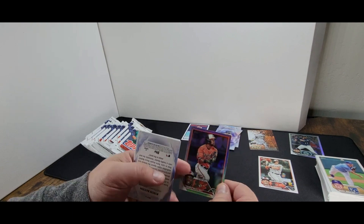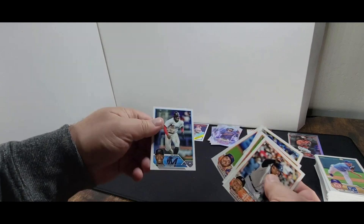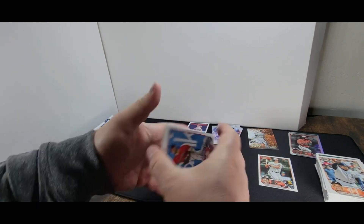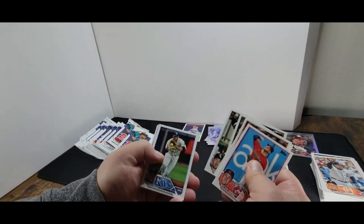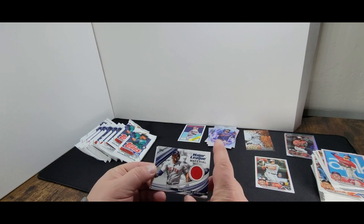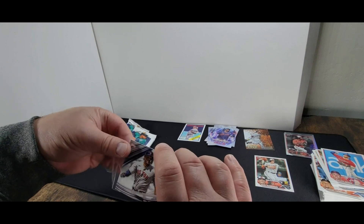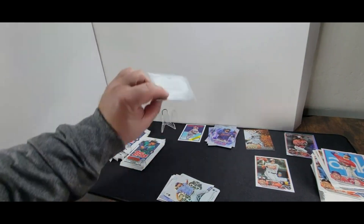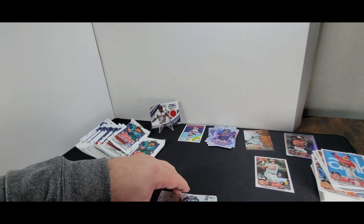Here's a Cedric Mullins parallel — set him off to the side. Stars of MLB — Byron Buxton. Nolan Jones. There's an aces card in there. Hey, what's this? Major League Material — Xander Bogarts! Nice, we'll take that. That's pretty cool. Let's see if he fits in a normal penny sleeve. Back when he was with the Red Sox. And we got a Shane McClanahan Aces card.